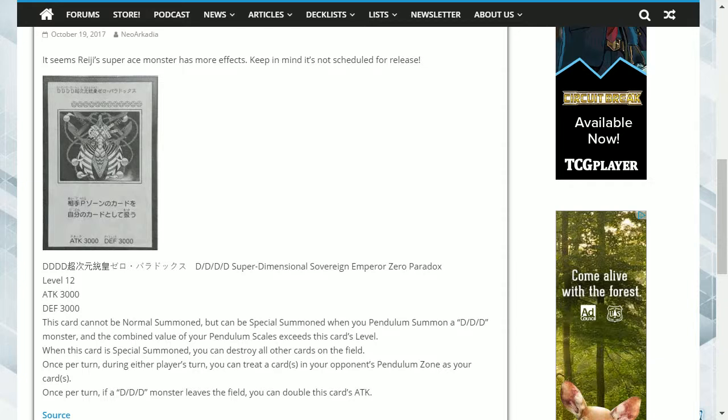This is a level 12 with 3000 attack and 3000 defense. Its effect is: this card cannot be normal summoned, but can be special summoned when you pendulum summon a DDD monster, and the combined value of your pendulum scales exceeds this card's level. So that means you need to have a total of 13 or above.